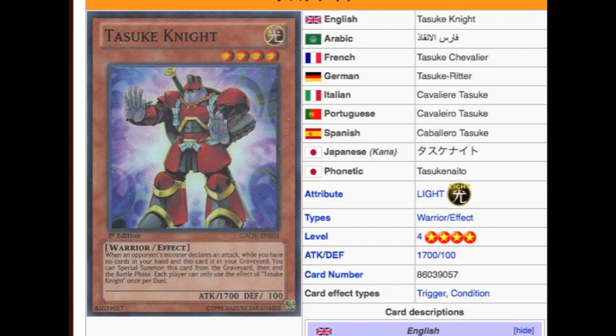Dasuke Knight, level 4, Light Warrior. When an opponent's monster declares an attack while you have no cards in your hand, and this card is in your graveyard, you can special summon this card from the graveyard, then end the battle phase. Each player can only use the effect of Dasuke Knight once per duel. Right off the bat, he's level 4, Light Warrior — good start. Attack is decent, 1700. I wouldn't exactly call him a beater; it barely qualifies. 100 defense is pretty irrelevant considering what you're going to be doing with him.